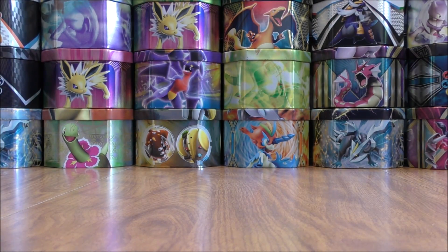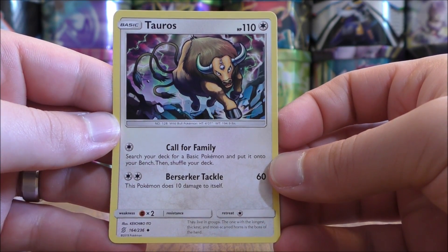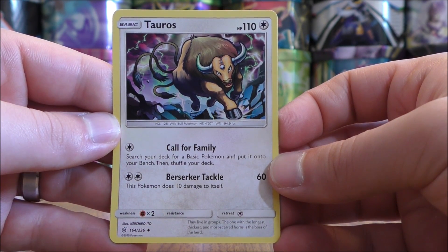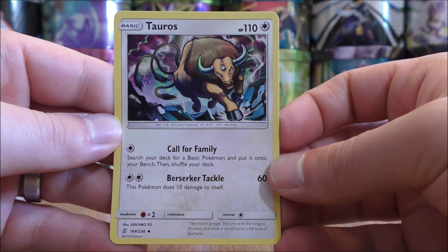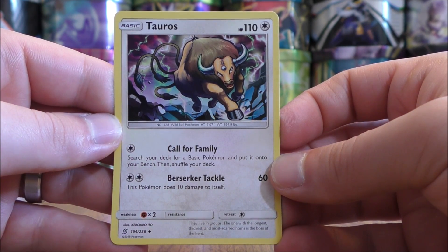The final Pokemon in this theme deck is Tauros — two copies. All the cards in this theme deck for Pokemon outside of Inkay and Malamar are from Unified Minds. 110 HP and a low retreat cost. Two attacks: Call for Family lets you search your deck for a basic Pokemon and put it onto your bench, and Berserker Tackle does 60 damage for two energy cards. Unfortunately, Tauros does 10 damage to itself.